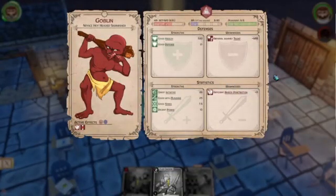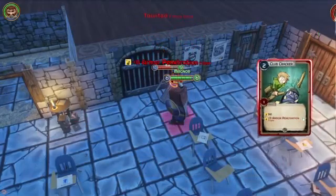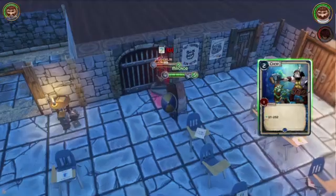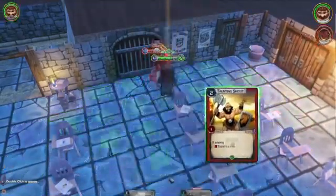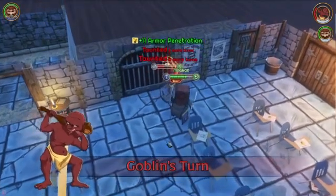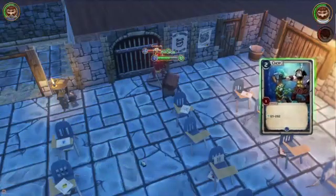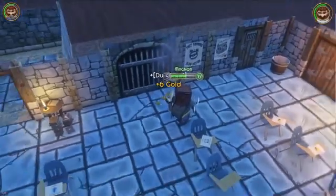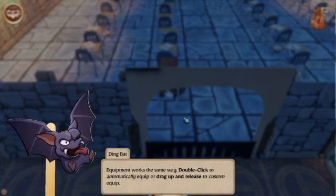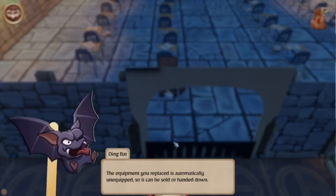I can right click them to see information about them. Now I end my turn. I don't know if they get reactions — I see a little reaction indicator that makes me think they might. I guess I'll taunt as well. Equipment works the same way: double click to automatically equip or drag up and release to custom equip. The equipment you replace is automatically unequipped so it can be sold or handed down.